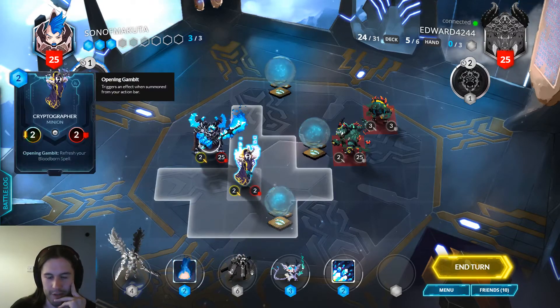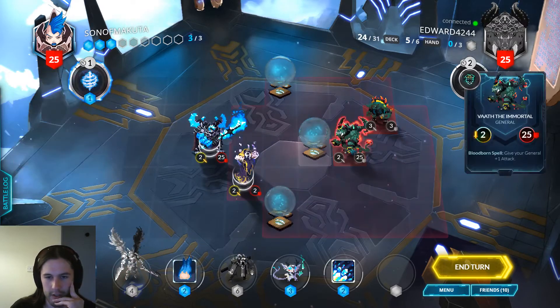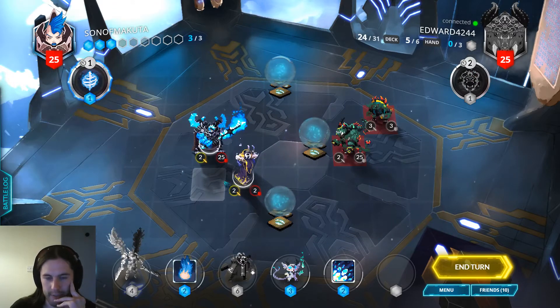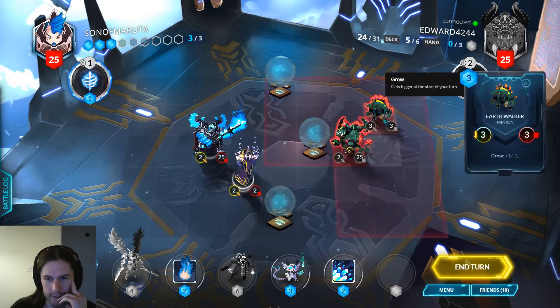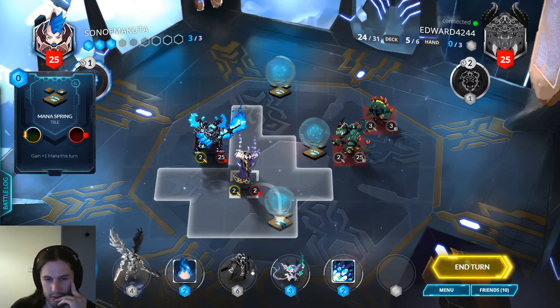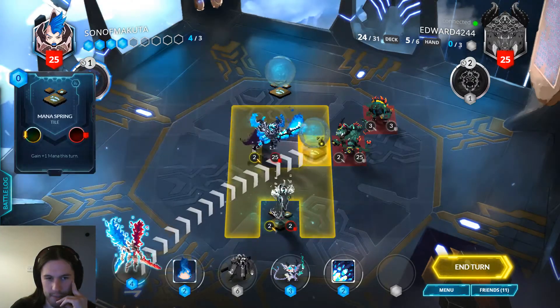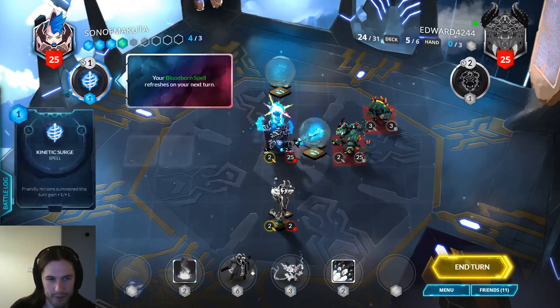I suppose Purgatos is more mana efficient. If my opponent has some sort of ping that kind of sucks because he can ping this and kill this and then develop another threat. If he has a buff for this I guess Purgatos is better. Let's go for Purgatos just for mana efficiency's sake, because we can play a Snow Rippler and buff it next regardless of whether we use Monatile in the process.